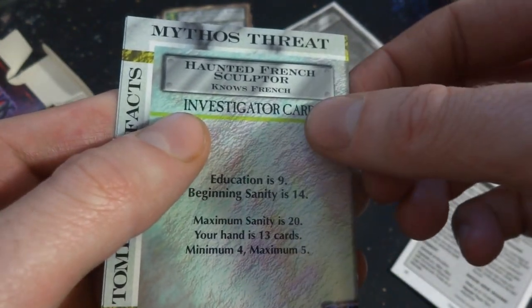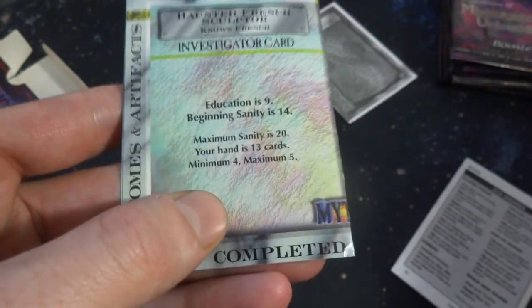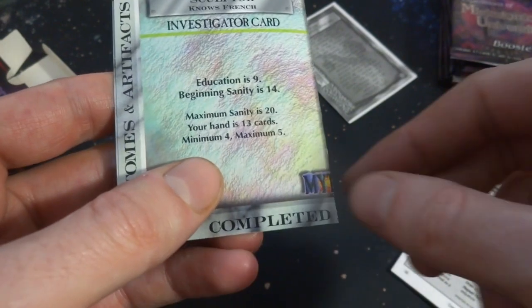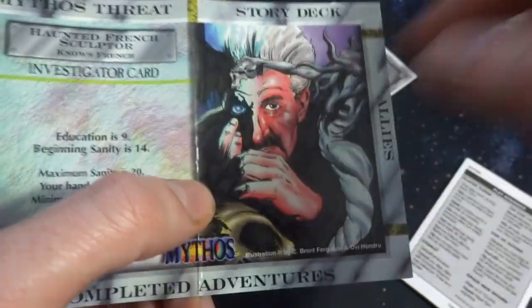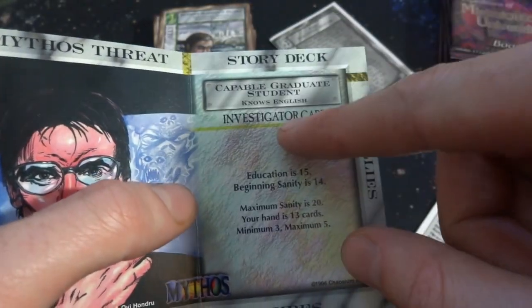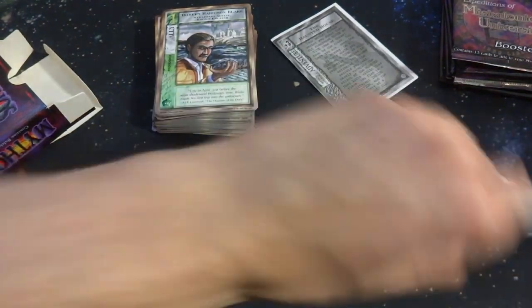A little bit of a Rudolph red nose going on right here. Mythos threat. Haunted French sculptor — knows French. Education is 9, beginning sanity is 14, maximum sanity is 20, your hand is 13. Those are just two different cards. This is the French guy — looks like he's got a demon in his eye. And this guy is a capable graduate student, knows English. And I think this is the rule book — a small little rule book right here.